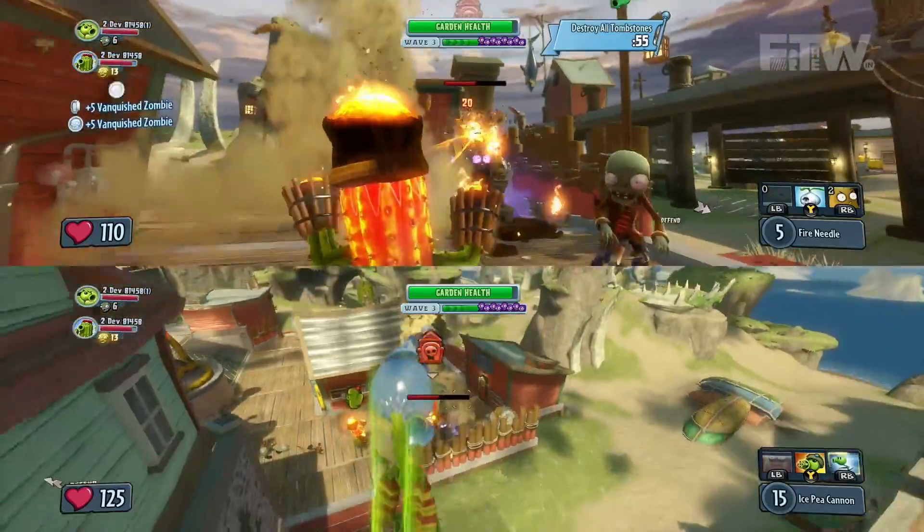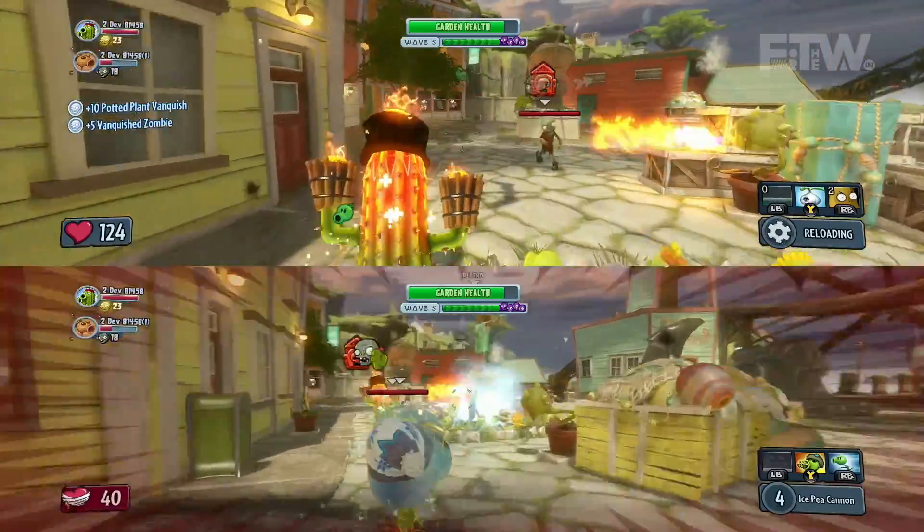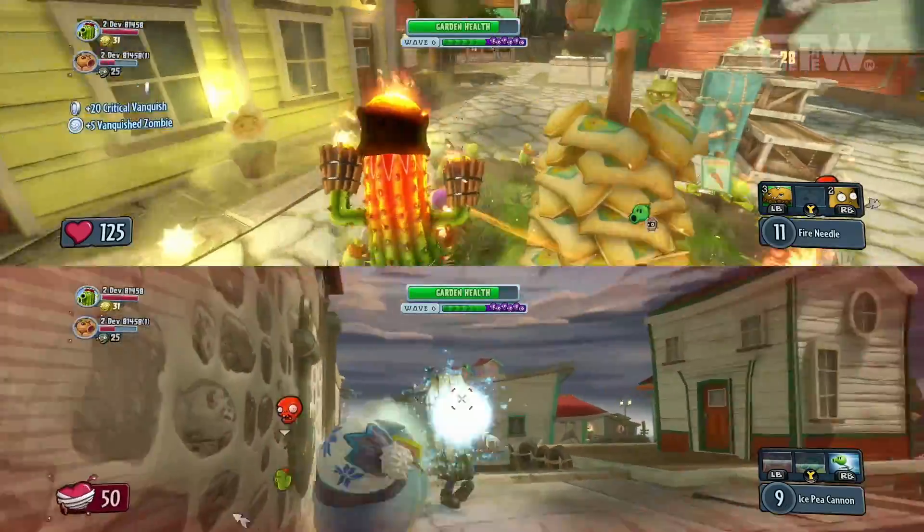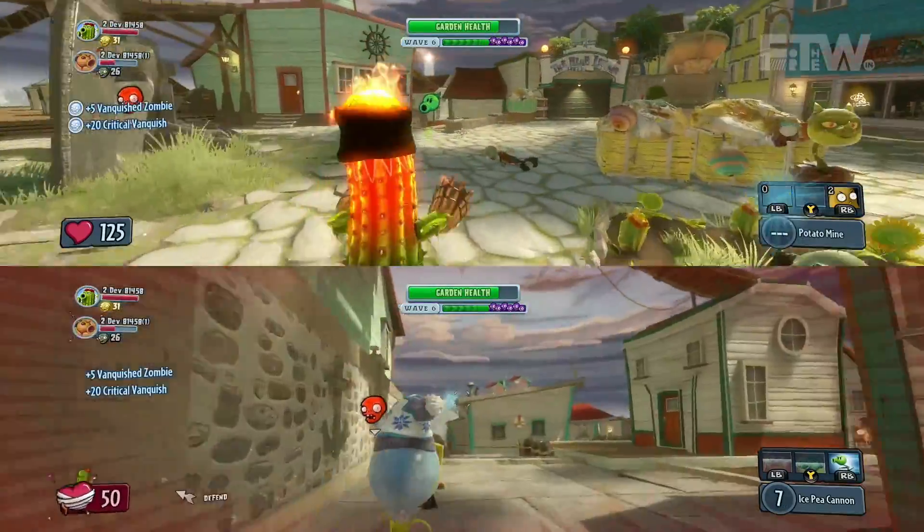These are customized versions, so the Ice Peashooter is one of the customized variants of the Peashooter. He shoots frozen peas as his weapon, so he can actually slow down and freeze zombies when he hits them. And then the Fire Cactus actually does a little bit more damage than the regular cactus, because it does fire damage over time whenever he hits a zombie.